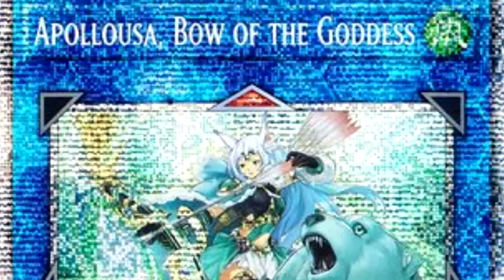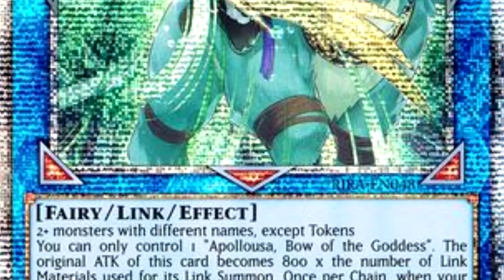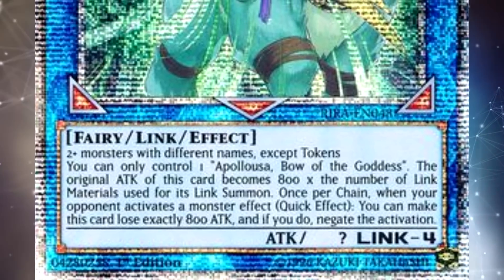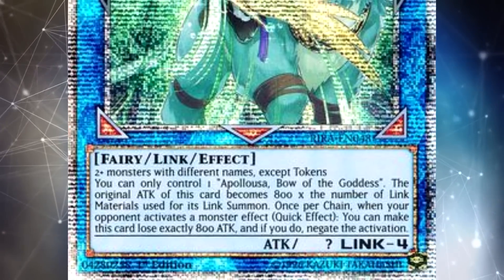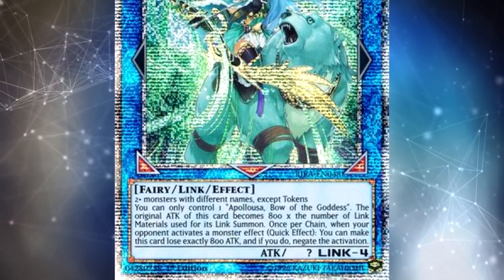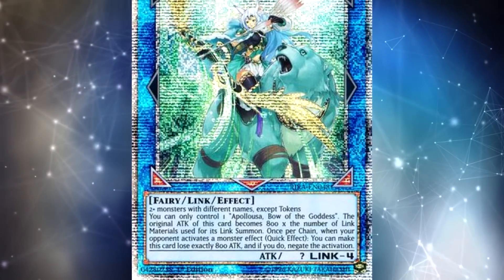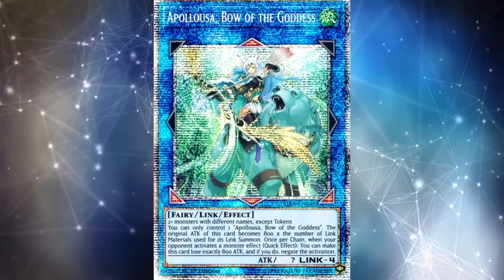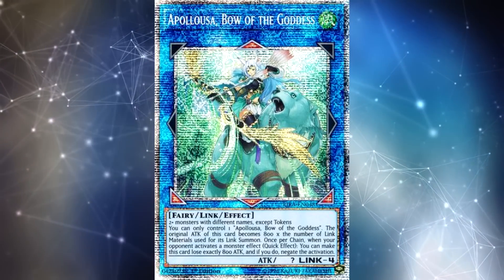At number one, it has to be Apollousa, Bow of the Goddess. I really doubt this surprises anyone — it is by far the most expensive and most sought-after Starlight Rare, sitting at $600 a piece, and it is also one of the very first ones released in Rising Rampage. This was already the chase card of Rising Rampage, by far the best card from that set. Adding a super difficult-to-pull, super expensive version of that same card — of course you're going to have collectors drooling over it. Great artwork, really cool effect, really competitive card. When people think of what makes a Starlight Rare great, they always go to IP Mascarena or Apollousa — they're both honestly the best Starlight Rares by a long shot, which is why they're so much more expensive than the others. This is the most recognizable, most iconic Starlight Rare so far; it has to be number one on my list.